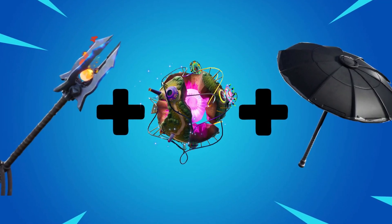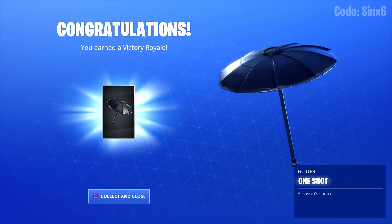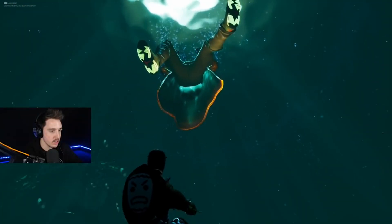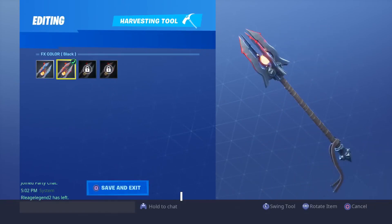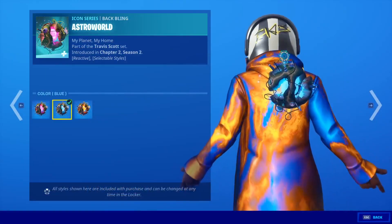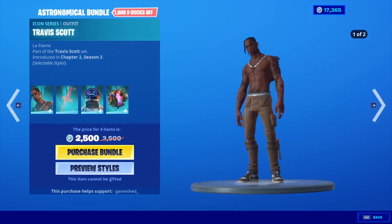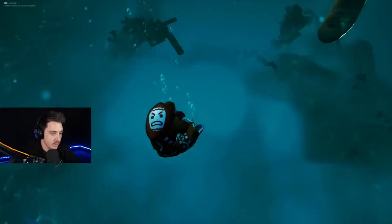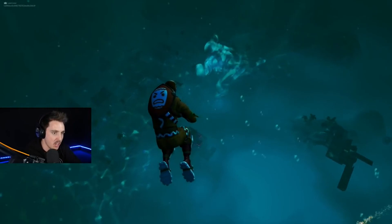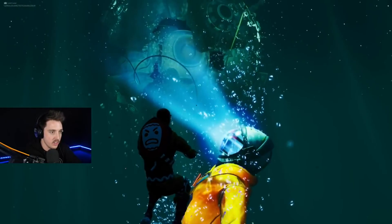Number 4: the Travis Scott skin with the Ice Scepter pickaxe, the Astroworld back bling, and the One-Shot Umbrella. The One-Shot glider is included again because no other glider matches Travis Scott as well. The Ice Scepter pickaxe looks like something a king or queen would use to rule their kingdom, making it perfect for Travis Scott. The Astroworld back bling is from the Astrojack skin, and considering Astroworld is the name of one of Travis Scott's albums, it fits super well. This combo costs 1,500 V-Bucks, though both the pickaxe and glider are no longer available.